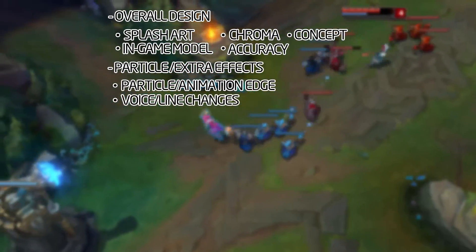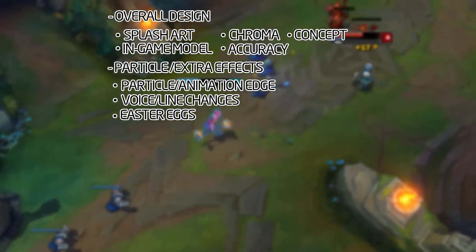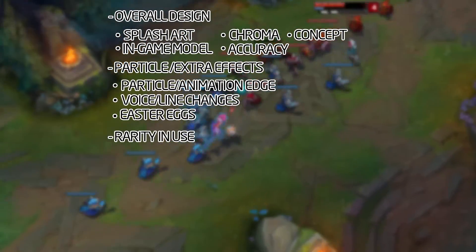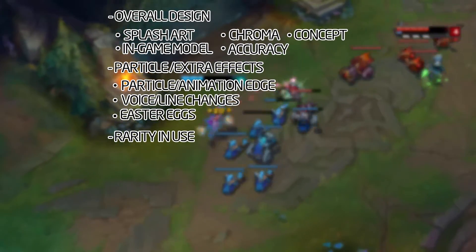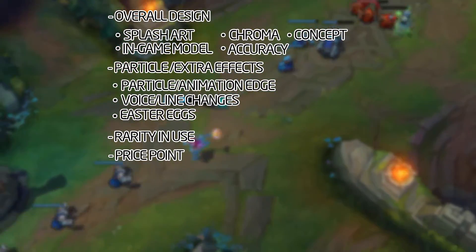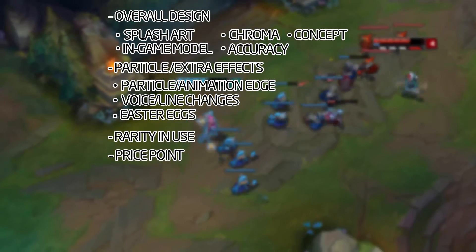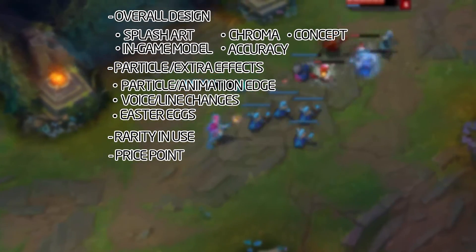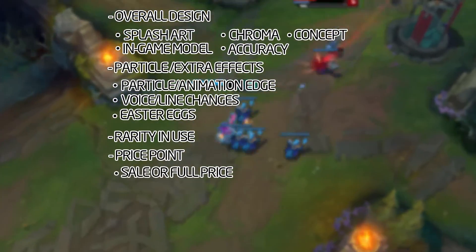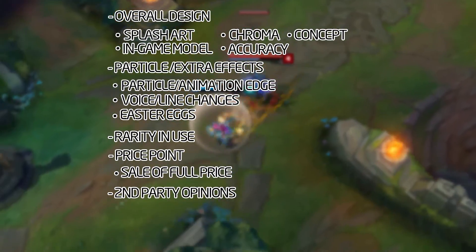There are also voice and line changes — Omega Teemo, Demon Vi, the Project skins, and so on. Then we have easter eggs: Pop Star Ahri, for example, lets you dance with Blue Buff, which is really cool. Rarity and use covers how frequently the skin is used or not, which in my opinion affects how the overall skin is reviewed. Price point is another focus because if the splash art looks great but the in-game model looks terrible, why pay for it?